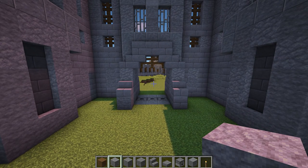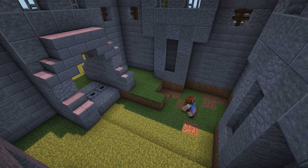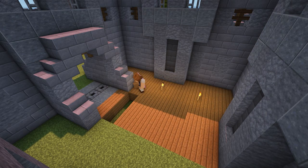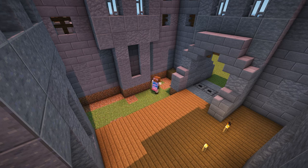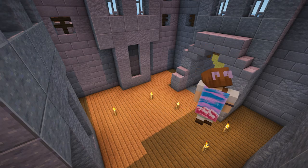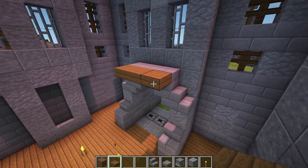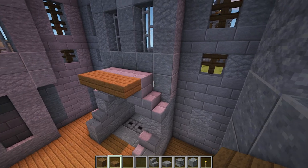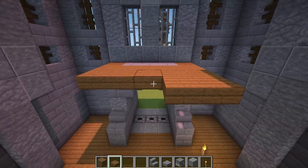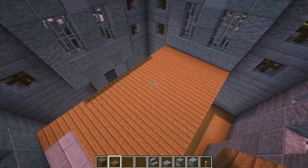Now we can start adding the floors in. To start, remove all of the ground at the bottom and replace it with spruce planks. After you've done that, at the top of the arch, add spruce slabs in line with the top half of the stone bricks that we placed. Then add some more on the left and right in line with the middle wall section and bring them all the way back to the other side. These slabs should be five blocks across and line up with the middle part of the wall.